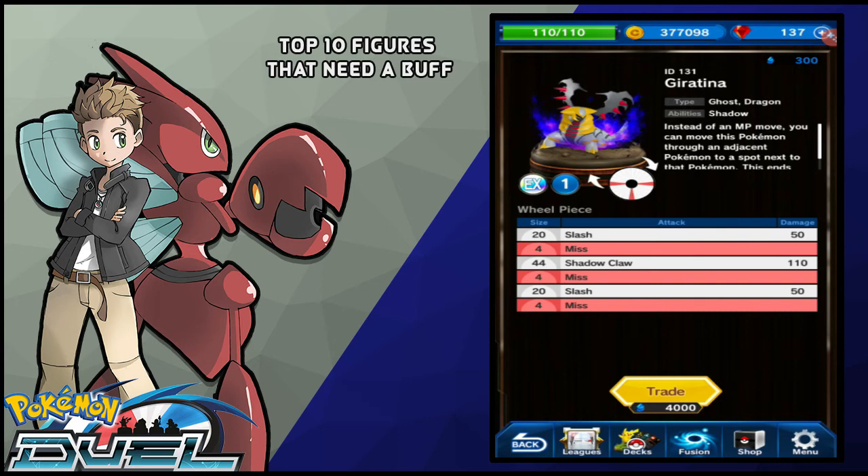At number 2, we got Giratina. Again, this thing is a part of the Creation Trio, which I already informed you guys is really bad in this game. This thing's wheel has a bunch of attacks — it did pick up a better ability where instead of an MP move, you can move this Pokemon through an adjacent Pokemon to a spot next to it, then end your turn but you can't even attack. If you look at its wheel: it has an 8% miss at level 5, it has 40% of the wheel at 50 which can tie with a Mew, and it has a 110 Shadow Claw, which is worse than both Dialga and Palkia's signature moves. Not to mention this thing has 1MP. It really needs a damage buff or at least an MP buff, because this thing is sitting at 1MP with really bad attacks — and it's Giratina.